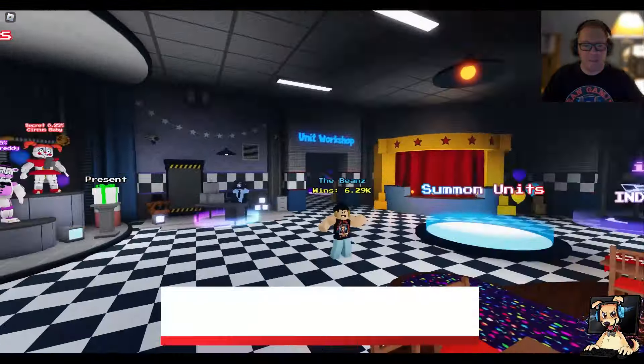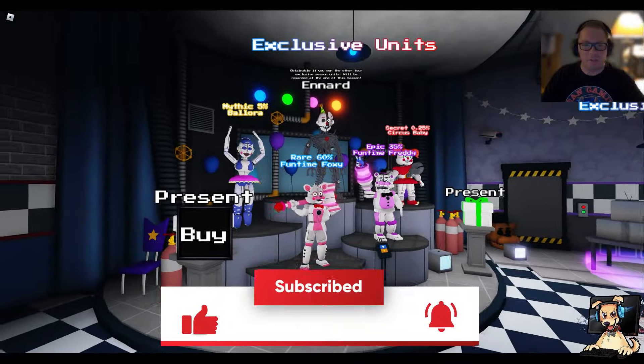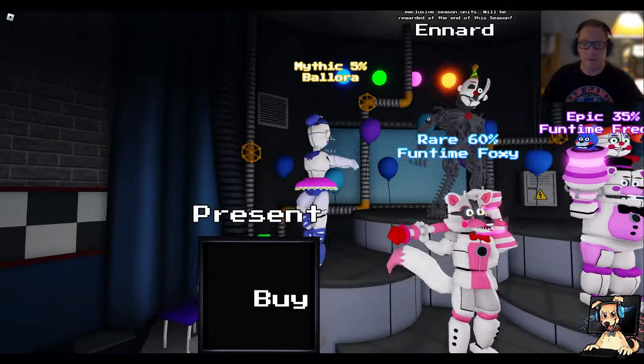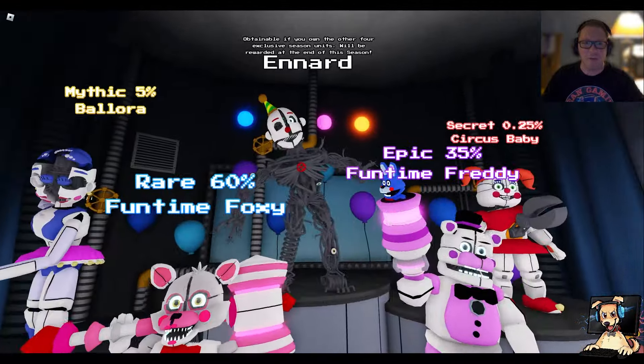Welcome back to Bean Gaming. What does everyone think of the update today? We have the new exclusive units: the Funtime Foxy — I have that one — the Funtime Freddy, got that one, the Ballora, have that one. Still on the search for the Circus Baby, so that way we can get the new Ennard.